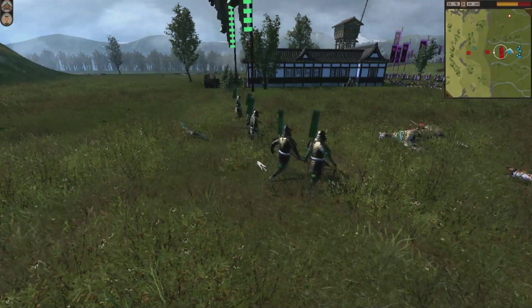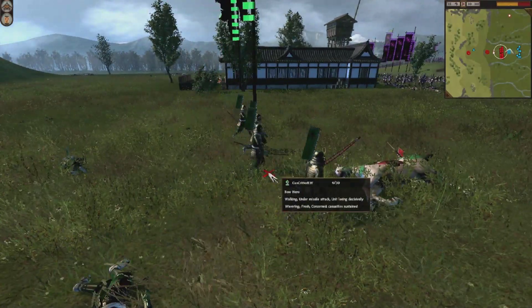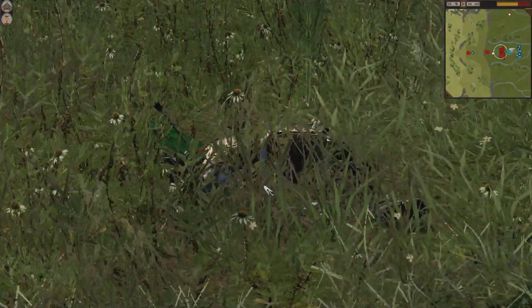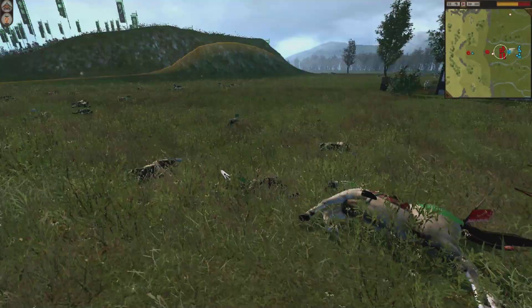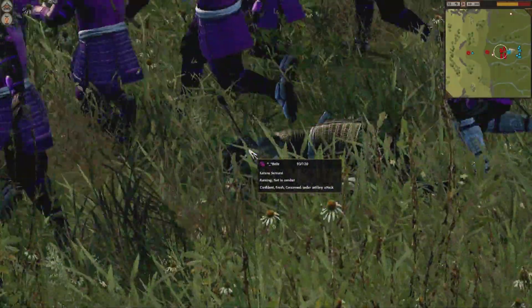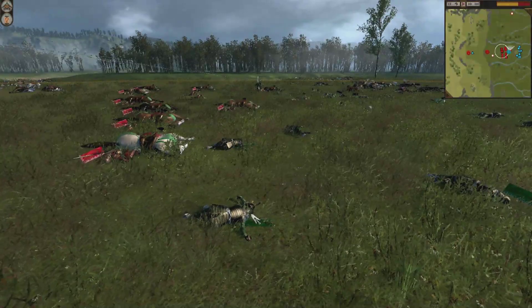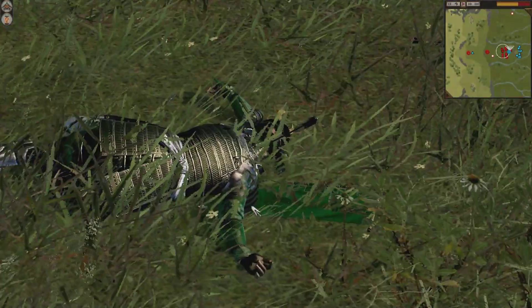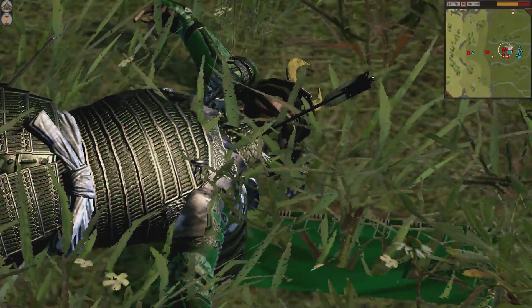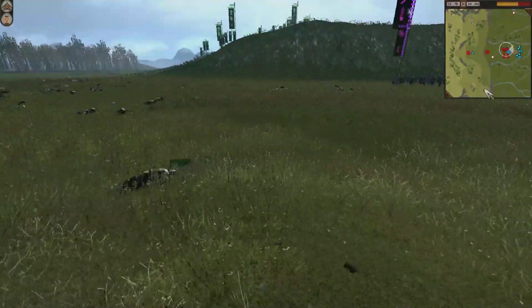Bell's Bow Hero is absolutely massacring the enemy Bow Hero unit — they're going straight to the ground. These Bow Heroes actually have some decent armor, so for them to be taken down this fast gives you an idea of the armor-penetrating and accuracy effects of a Bow Hero unit. I wonder where these arrows are hitting — that one got him right in the chest, that one right through the neck armor. Man, I love the effects on this game — it's absolutely spectacular.